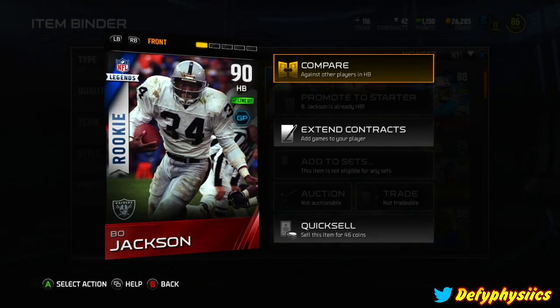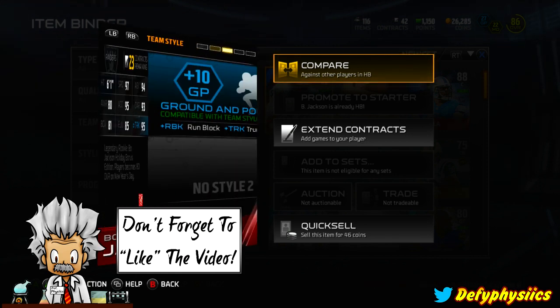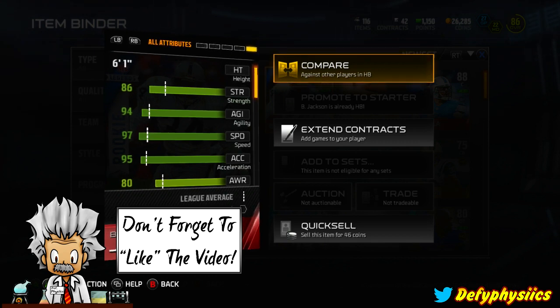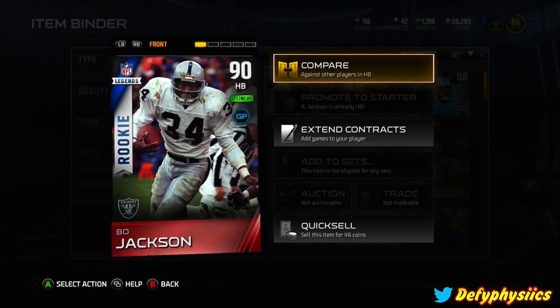Hey everybody, what is going on? Physics back again with another Madden 15 video. We did receive Bo Jackson - pretty sweet player. What's really strange is the more I play with him, he's got really high speed, agility, and acceleration, but for whatever reason when I play with him it doesn't seem like he's that fast. It's so weird.